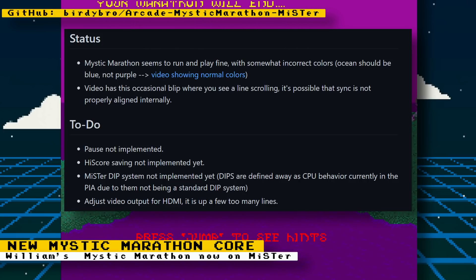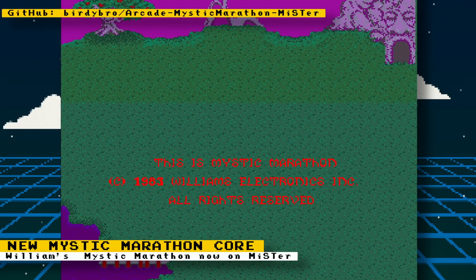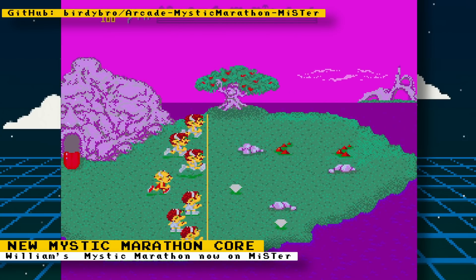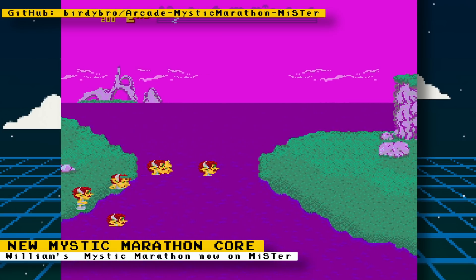Things left to do include implementing pause, high score saving, the MR DIP system, and adjusting video output for HDMI. Mystic Marathon is a horizontally scrolling game by Williams Electronics released in 1984. The game has you racing an elf-like creature called a Benkin against other Benkins, with the goal of finishing the race in the top three to progress to the next race.